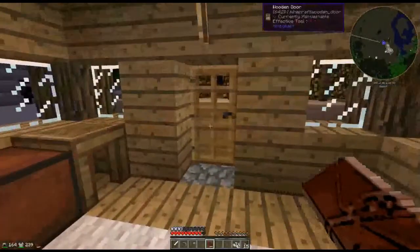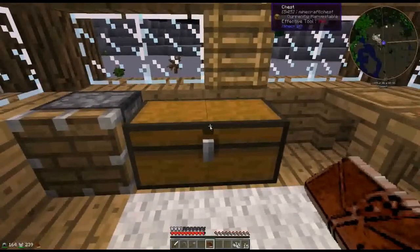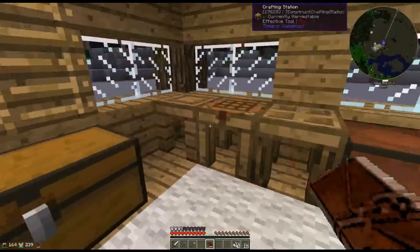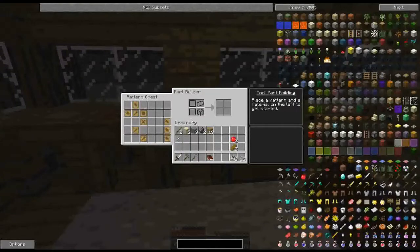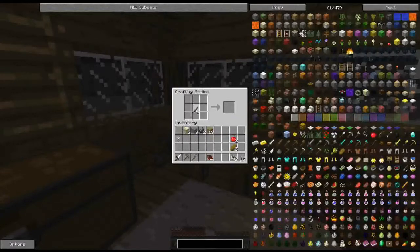So these mobs can open doors — that's not good. I've got some flint. Part builder — we need to make some stencils. So stencils are that, that, that, and that. No they're not — whoops.